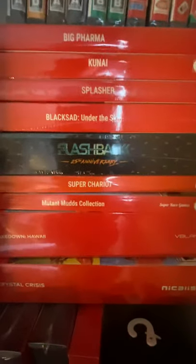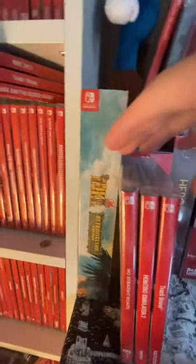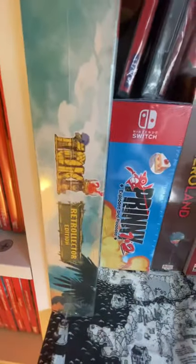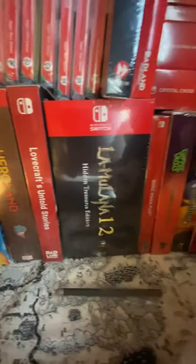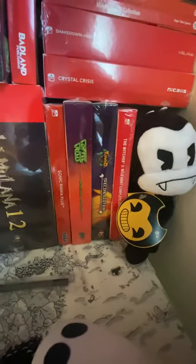Finally down here are all my box sets. Some smaller box sets: Big Farmer, Kunoise, Splasher, Blacksad, Flashback, Super Chariot, Mutant Mudds, Shakedown Hawaii, and Crystal Crisis. And three games of Exiles — the one I'm playing at the moment — plus my three newest games: No Straight Roads, Hunting Simulator 2, and Truck Driver. In my bigger box sets we have: Tori, Prini, Heroland, Lovecraft Untold Stories, La Mulana 1 and 2, Sonic Mania Plus, Coffee Crisis, Far: Lone Sails, and The Witcher.